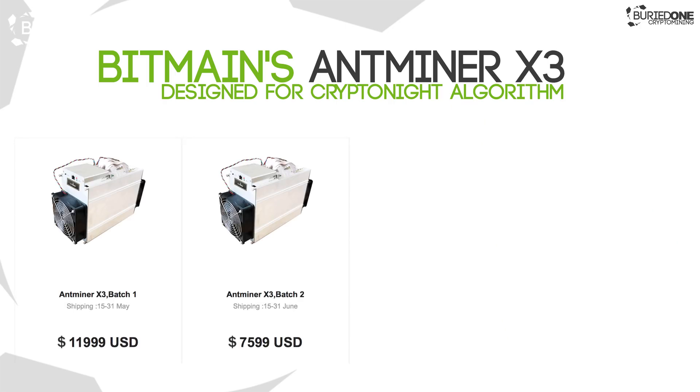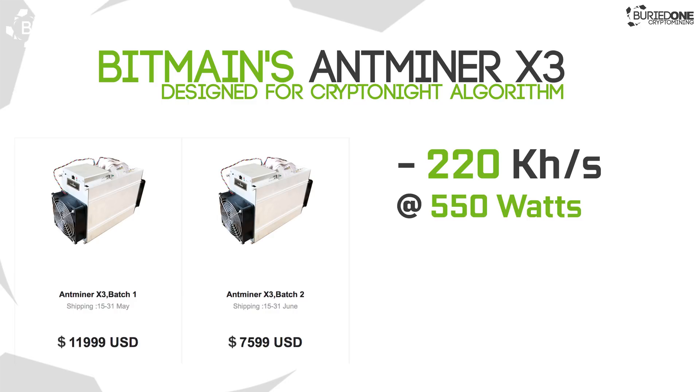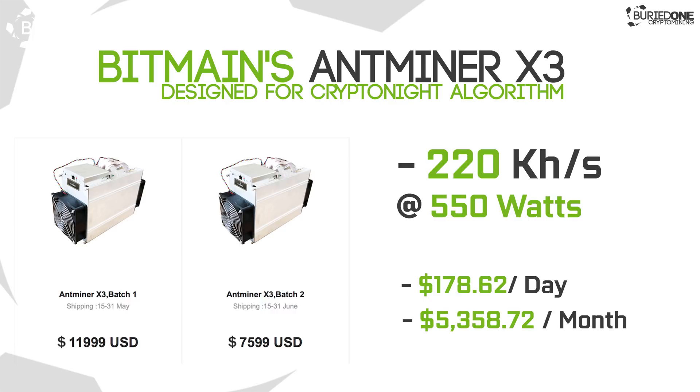This miner is capable of doing 220 kilohashes per second on the CryptoNight algorithm while only using 550 watts. That is almost the best performance ever, because it is capable of doing over $178 a day of profit at current rates on CoinWarz while mining at these hash rates — and that's even $5,300 a month.